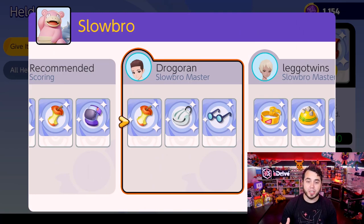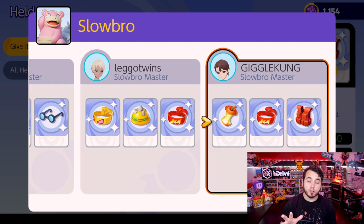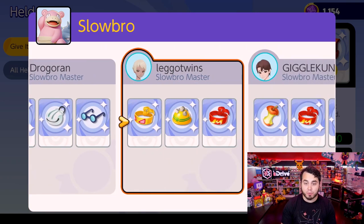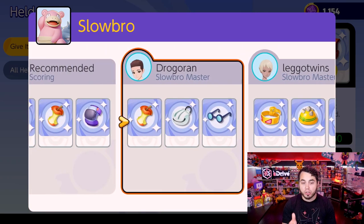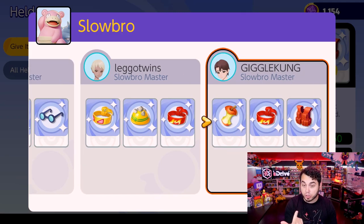With Slowbro, we're seeing a lot of special attacking items as well — Leftovers, Rocky Helmet, Focus Band. Focus Band is very good on high HP characters like Snorlax, as when they get dropped to low health it gives them a ton of extra health. Especially leveled to 20, you get a significant amount of health back. You can look at these recommendations and mix and match to find the best combination based on what you've already powered up.